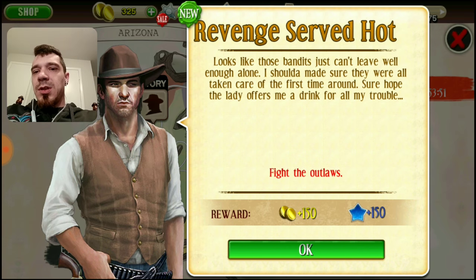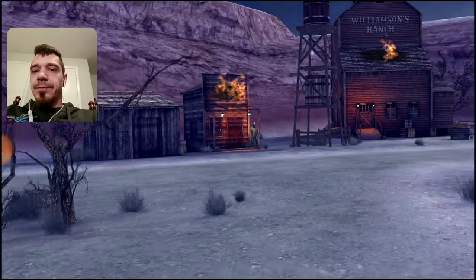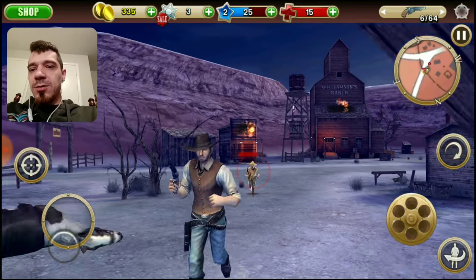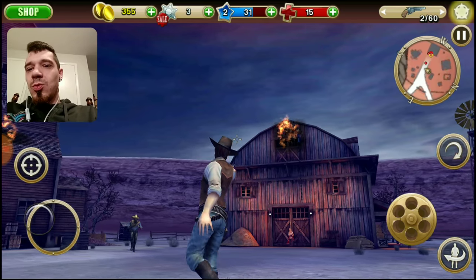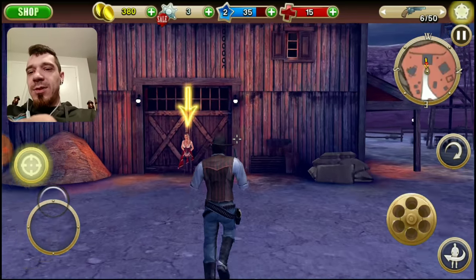Touch the mini map to open the full scale map. Revenge served hot — looks like these bandits just can't leave well enough alone. I should have made sure they were all taken care of the first time around. You can travel instantly to the selected mission by touching the icon. Fight the outlaws! Oh mother Mary, I just got shot dead. This gun is slow, but I like how it locks onto them when you're in the general area. Rescue the damsel — I'm coming lady! Save you before they burn down the barn.